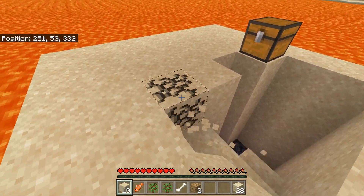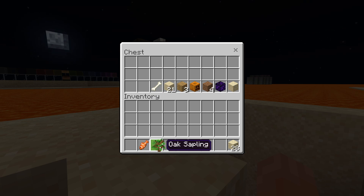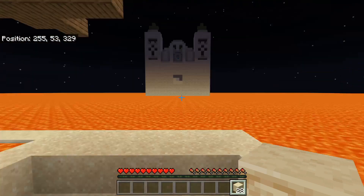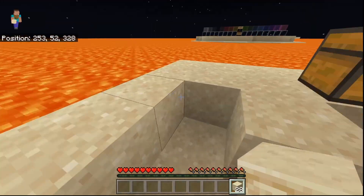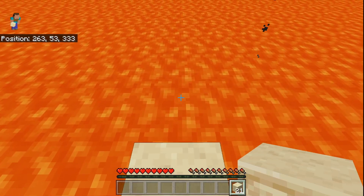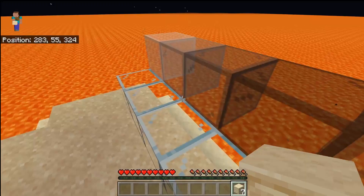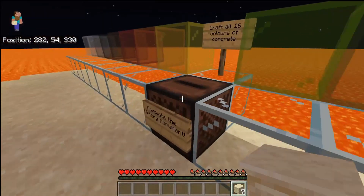I've still got all this sand so we've got blocks we can make, but it's night time now. Put the wood in here — we're probably going to need those oak saplings too. Let's make a path to that little glass thing. I can see a sign! Reading the sign: 'Complete the victory monument — craft all 16 colors of concrete.' So the victory monument is right here and we place each color. There are 16 different slots — that's a pretty cool objective!